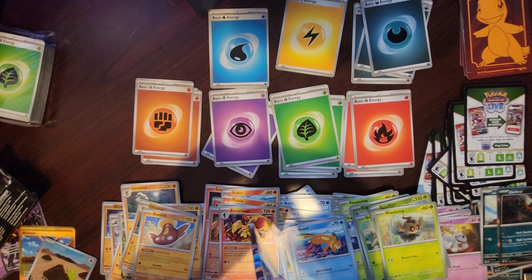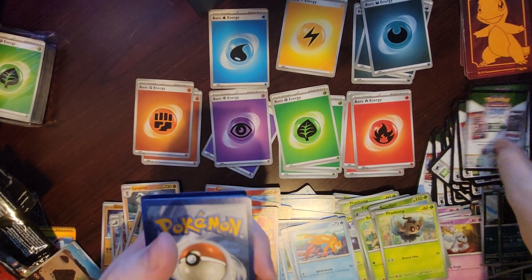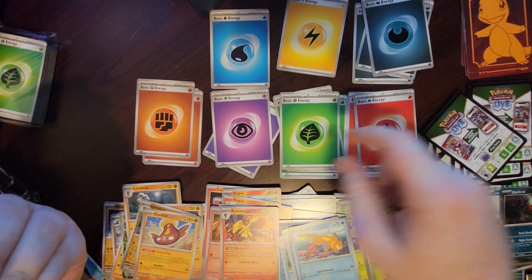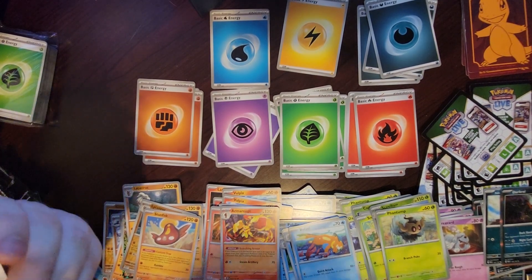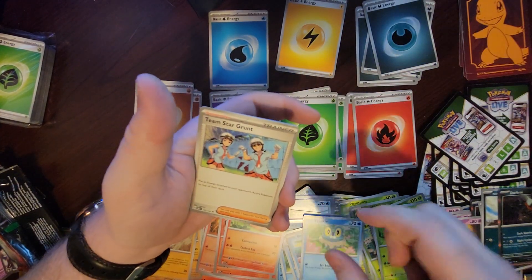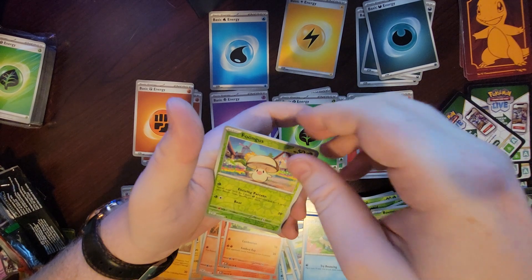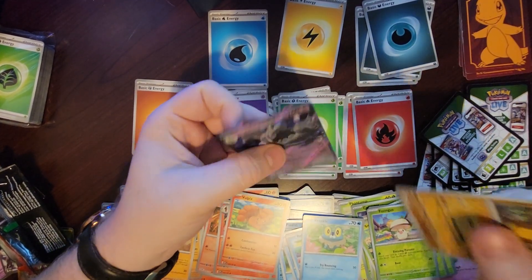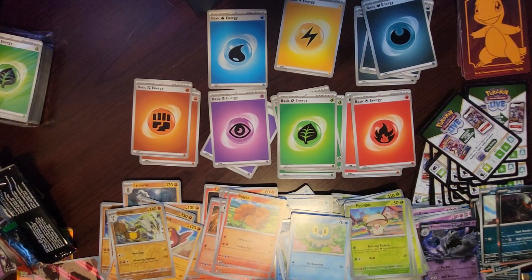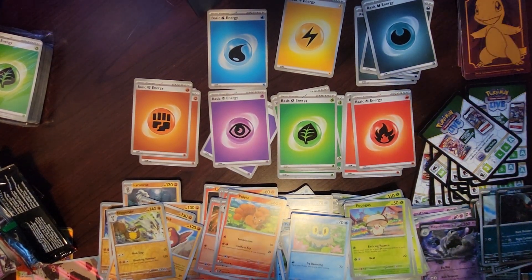Alright, last pack, last pack, last pack — this is going to be the one where we get the Tad Bulb. Lightning — bummer. So we got fire, grass, water, psychic, fighting, lightning, darkness — we didn't get any metal energy though. Phantump, Vulpix, Bounsweet, Froakie, Team Star Grunt, Altaria, Mawile, Fungus — this is our last chance. Bibarrel and the Houndstone EX. Well it was kind of a bummer today — I guess we did get one good card, we got the reverse Bellibolt. Thanks for tuning in everybody — comment 'sadbulb' and maybe I'll get it in the next pack I open.